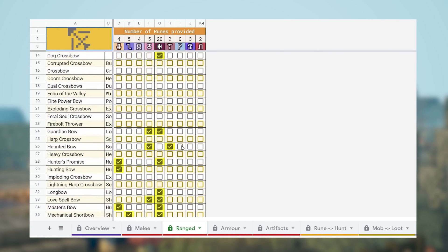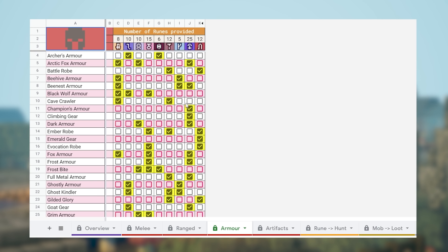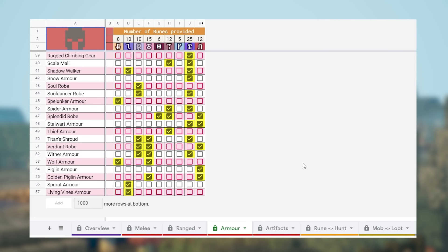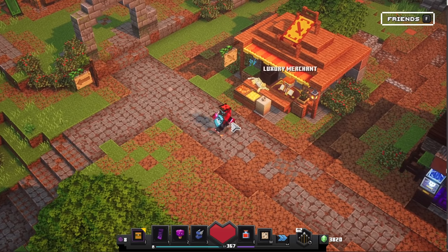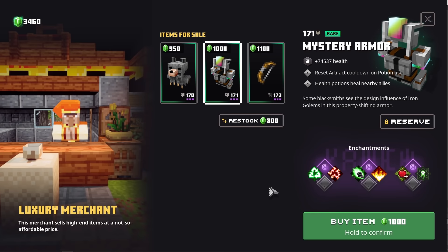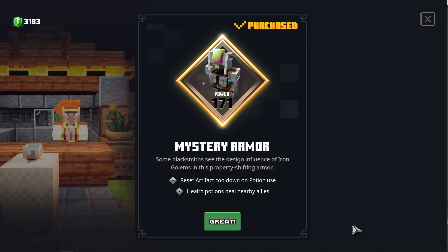That is a pretty rare rune to get your hands on as it will only drop on daily trials. There is also not a single ranged weapon which will allow us to get this rune. So let's check out the armor — for that we're gonna need the beehive armor, the bee nest armor, and also the mystery armor. So I will get my hands on one of those in the shop. I have extreme bad luck right here, but there we go — a mystery armor. We're gonna have to buy this one for 1000 gold, but all for the video guys. Power level 171.